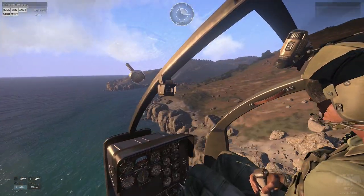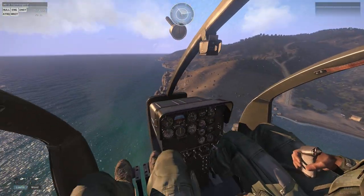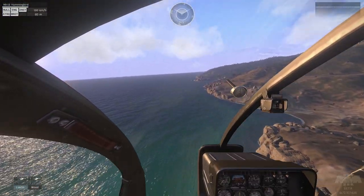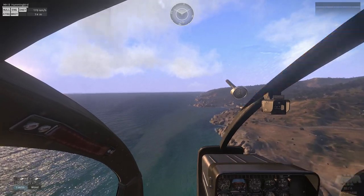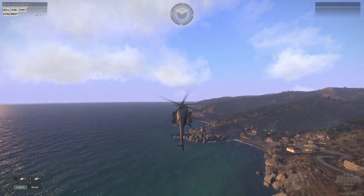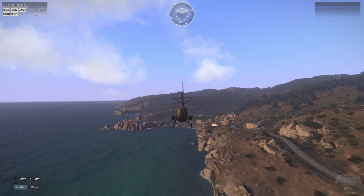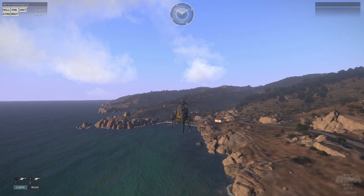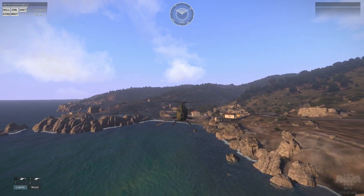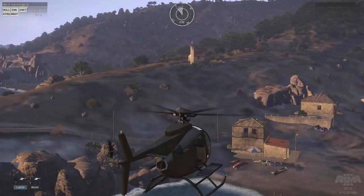Coming around the west coast there are a few little bays — a little shack house with a beach and sun umbrella. One of the main towns where you'll definitely have objectives is Girna. It's a medium-sized place, sitting within a little valley. It can be quite tricky to cleanly take because of its proximity — you don't have a lot of range onto the targets, so you really have to get in on the base itself in order to clear it out.